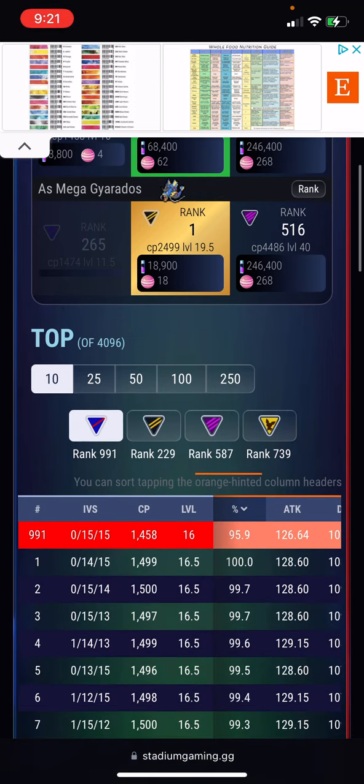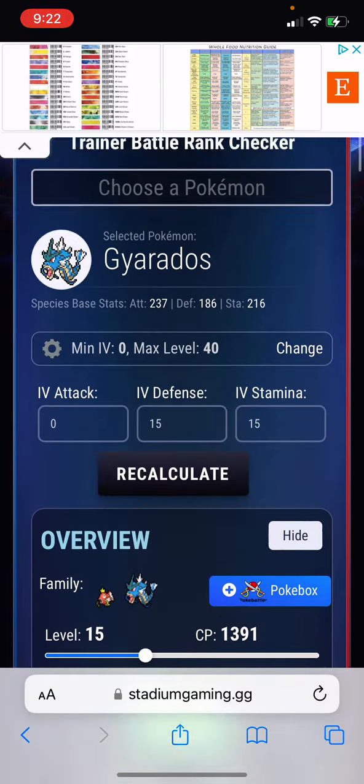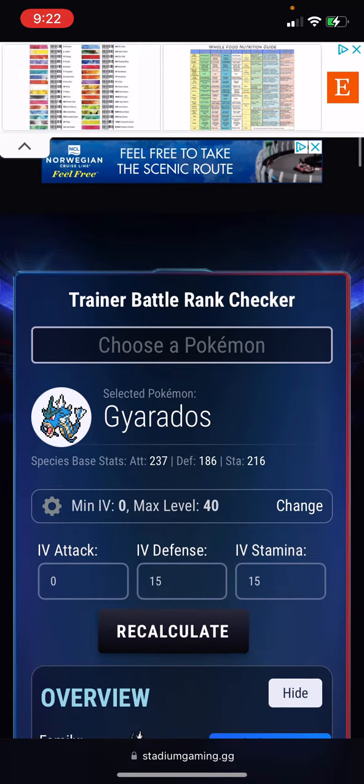There you go. At the top highlighted in red, that's what your Pokemon is — 0/15/15. You can see it's 95.9%. But then it's showing you that a perfect IV would be 0/14/15. So there you go, that would work.